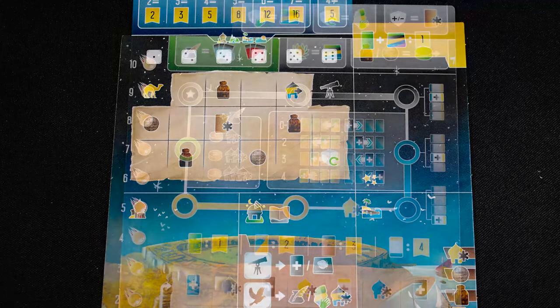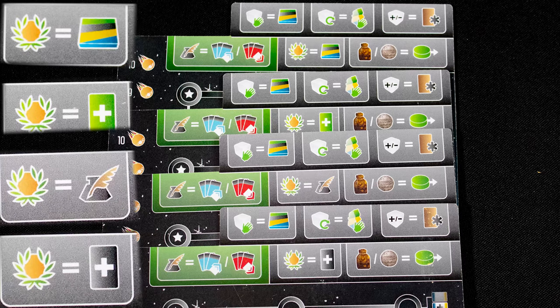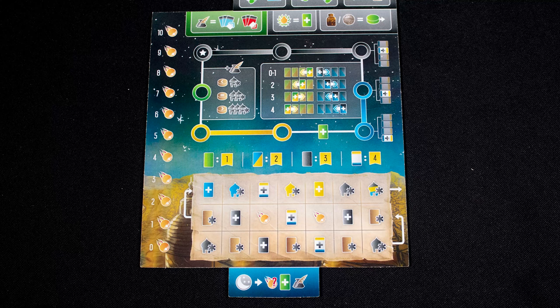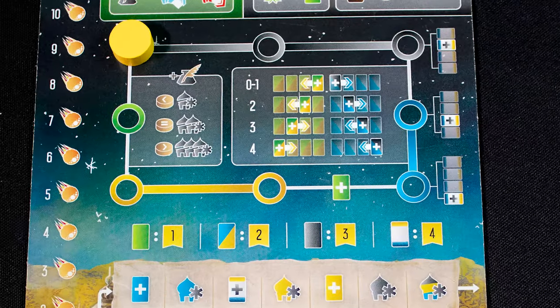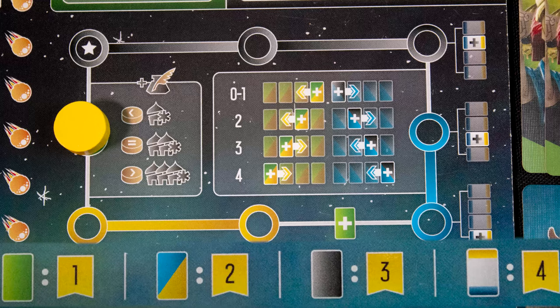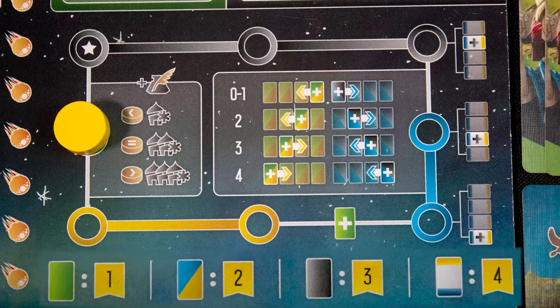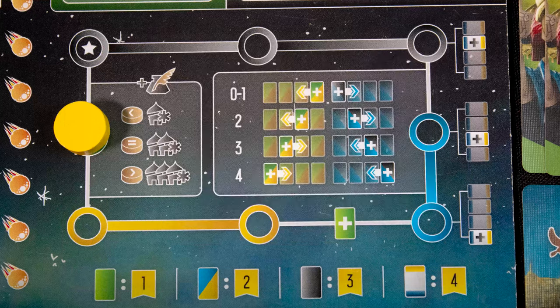First grab one of the player boards and flip it over — this is the AI board. There are four of them and they differ slightly, mostly in their unique action shown here. Place unused markers on these two spots: the bottom left one is for tracking comets, used to check if you win any victory points on comet cards. The other is the AI targeting track. Wherever the marker is determines targeting priority for certain actions — black spaces target space, blue for sea, yellow for land, and green here. The other information shows how the AI scores points based on how many cards of each type it collects, and which card or upgrade the AI will take when given the option.